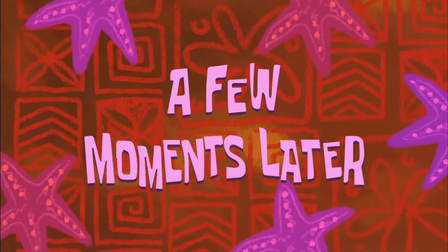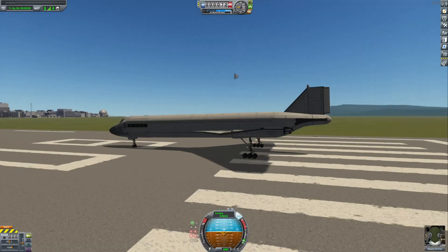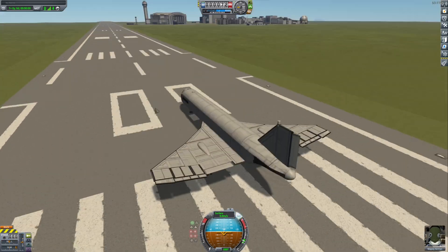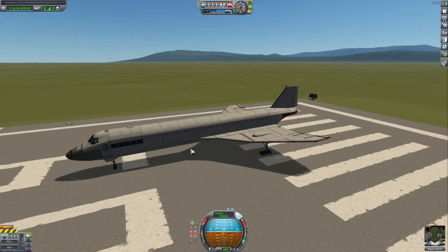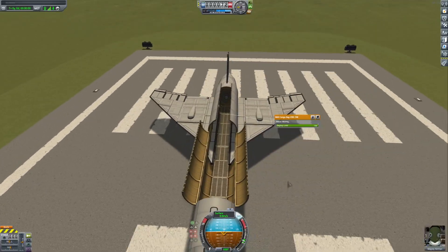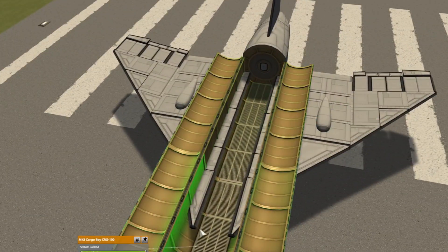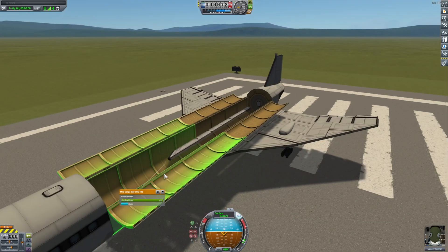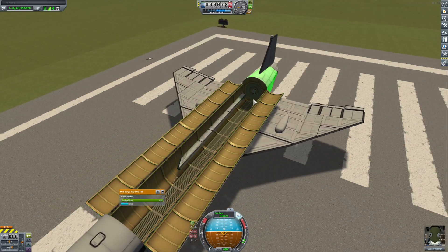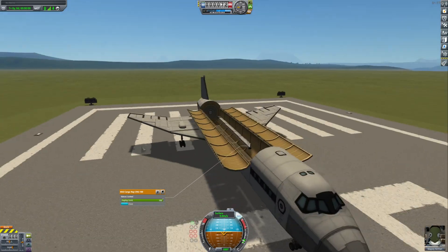It shouldn't take that long. A few moments later... Okay, and we are on the runway. As you can see, it is holding fine and steady — nothing is breaking apart, nothing is wiggling. Everything is fine. Let's check if the cargo bay is open. Opening the bay... Oh my goodness, okay, this is going to be an issue. I might turn this into a platform right here — a lower base — and that will also increase the structural integrity if I connect the wing. But overall, the design looks great. Design is holding. Let's finish it.